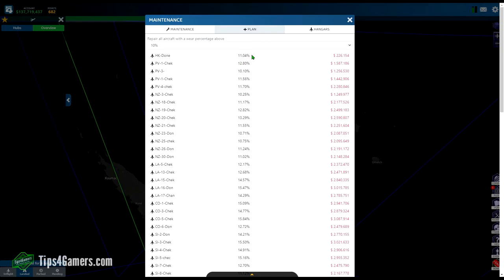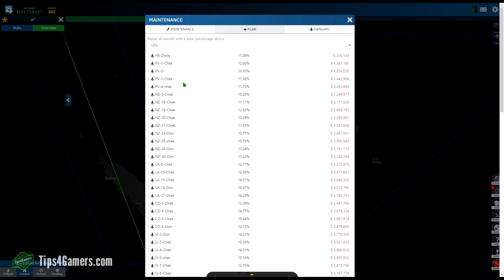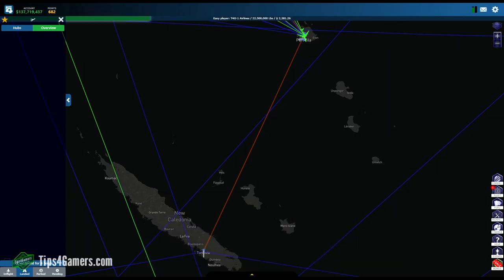We actually never repair our planes — haven't done so in months and months. To show you, here's bulk repair: look how much it would cost. I'm not paying that. My planes don't crash and I fix them in a different way — you'll want to check that out. Anyway, those are the top ways to increase your IPO in Airline Manager 4. Make sure to share our content and check out our new Minecraft resource pack.